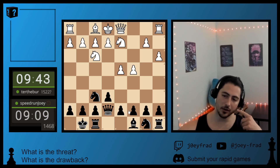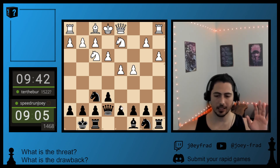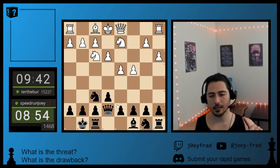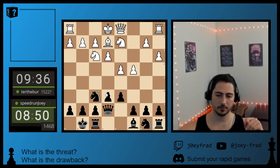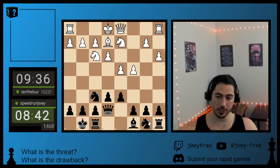I gave up my dark square Bishop early in the game, so my plan is to put my pawn on D6, E5 — create a dark pawn chain since I don't have the Bishop — and then open up my light square Bishop. So I'm going to start with D6, which helps me play E5.